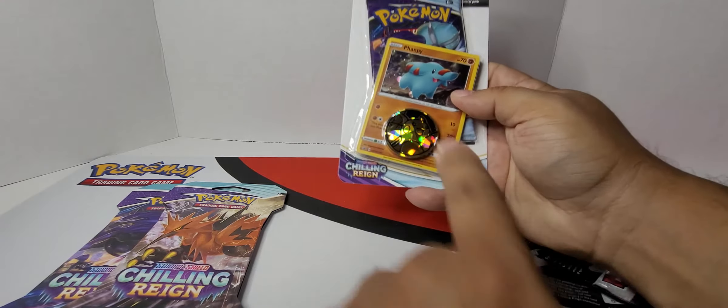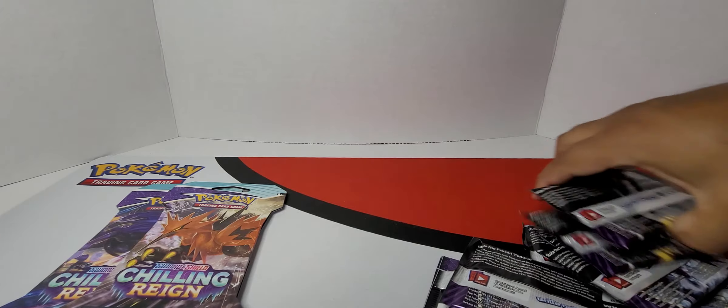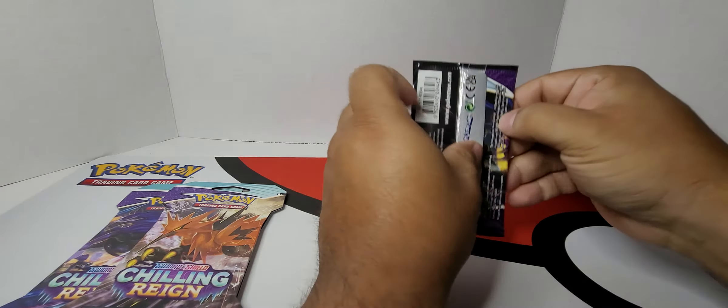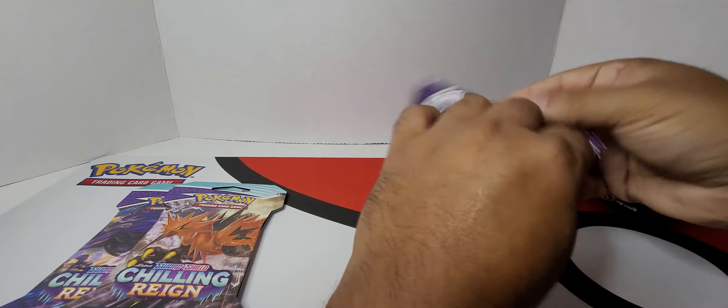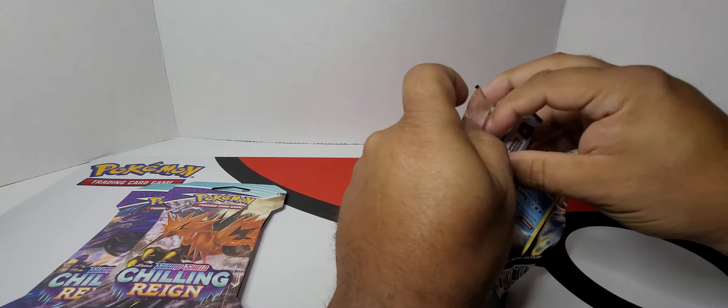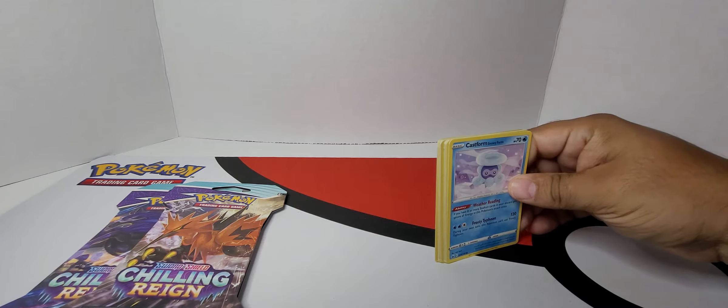Yeah, here's your new coin here. It's a Raichu — what is it called? Cracked Ice. There are three different holos — four, actually. The dots are kind of like how you have on the spiral cards. Then you have the cracked ice, you have a line, and then you have a straight holo. So let's go ahead and get through these boosters first.